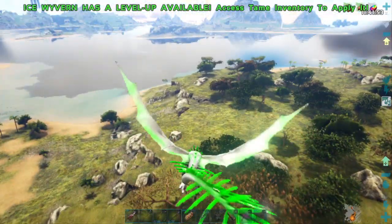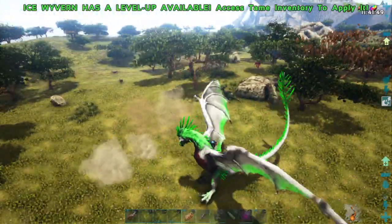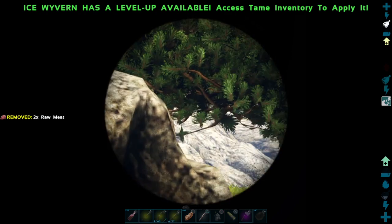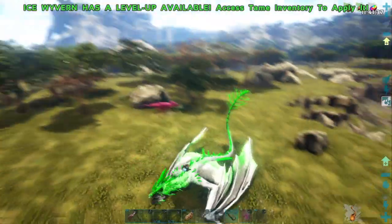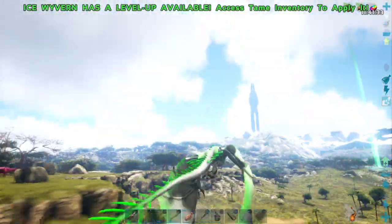There's a pink Carno — let's see what level it is. It managed to hide from me, but there it comes after the Parasaur. It's only a level 20 though, so it's pretty bad. A pink Carno is only a level 20.